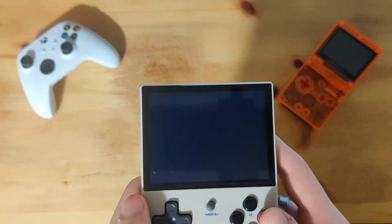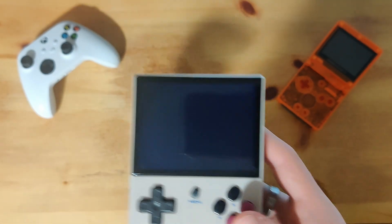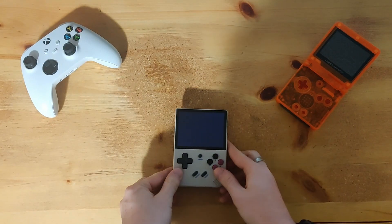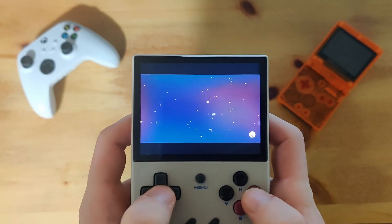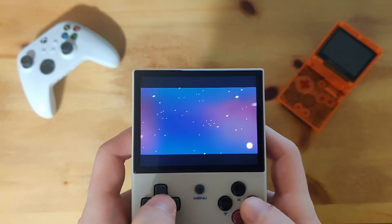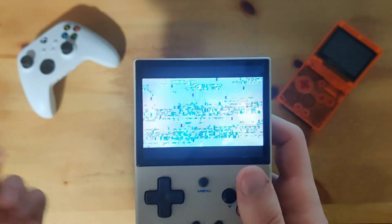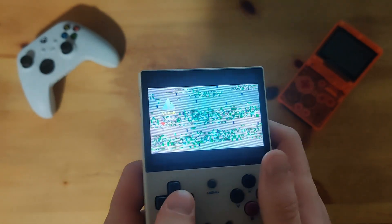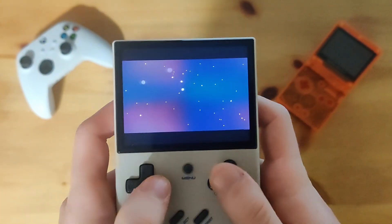Now for the first boot, it can take a little bit sometimes, so I'm just going to let this go and we'll come back to it in a second. And as you can see, here it is starting up. Sometimes it does freeze on this screen, but it seems to be working fine. Now, there are graphical glitches as you can see here in the menus, but I played through about two and a half levels and found the levels work perfectly. So you don't have to worry about that. There's even rumble, which is a nice bonus.